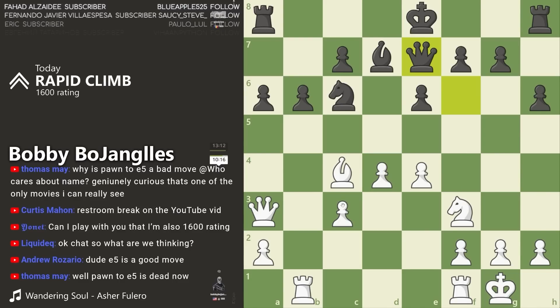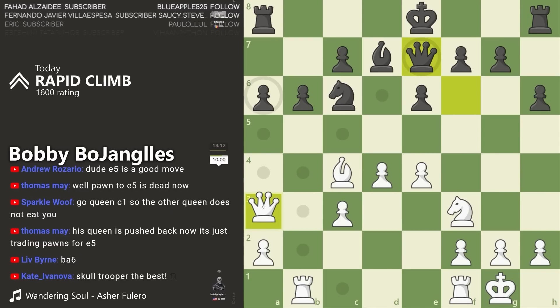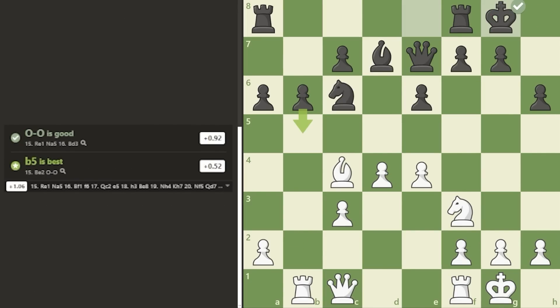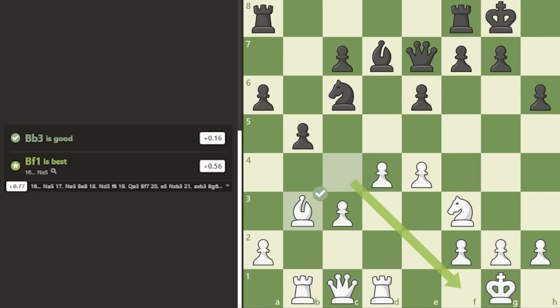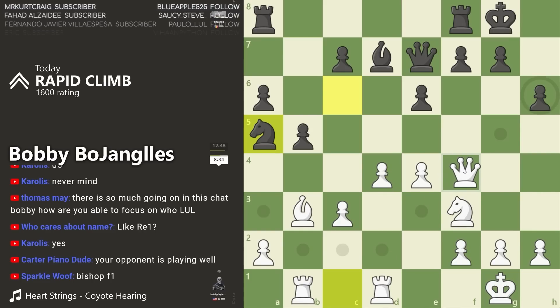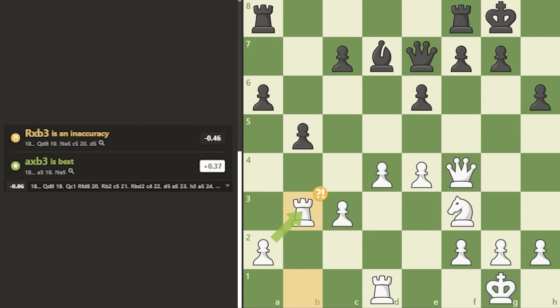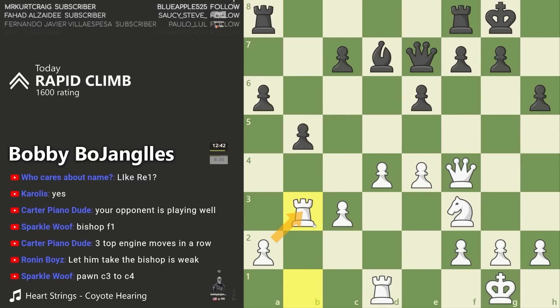They want to trade queens — they really want to castle, that's what's going on. Where can I put my queen? I don't think I want to trade. Bring my queen into the game and get ready for future moves. Just taking with the rook because it feels good to get my rook up here for the future. Kind of disconnects my pawns, but I just love the kingside attacks so much more.